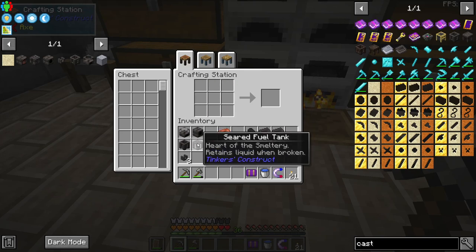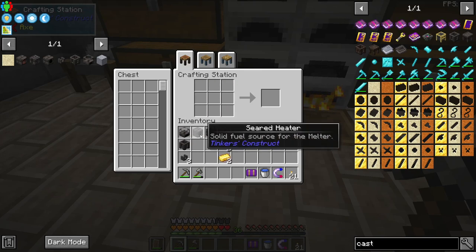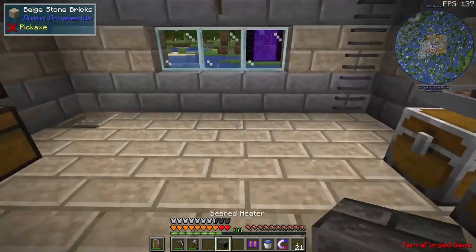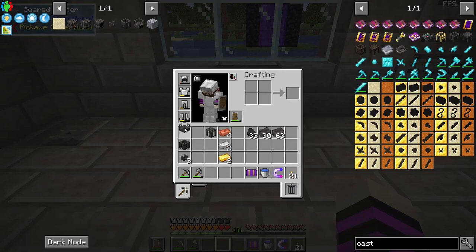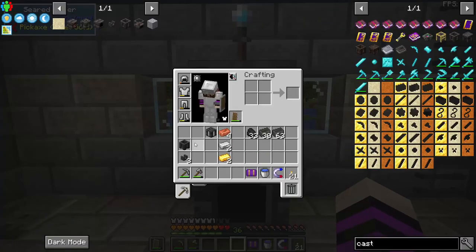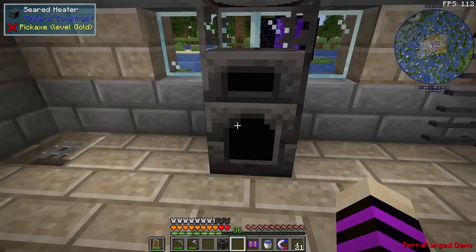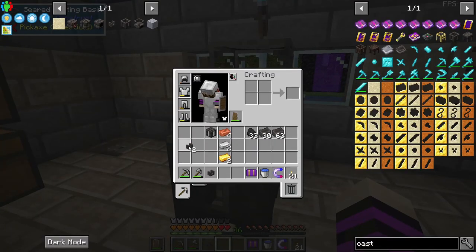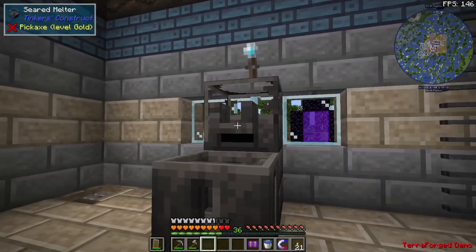What we're going to do is put the seared heater down first right here. We're going to put the seared melter down on top of it. We're going to put the casting basin in front of it and we're going to put the faucet in front of that.